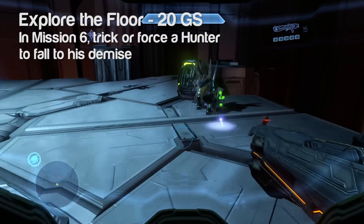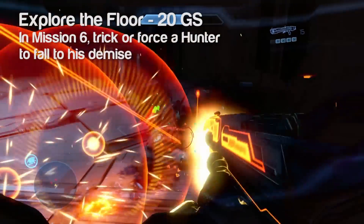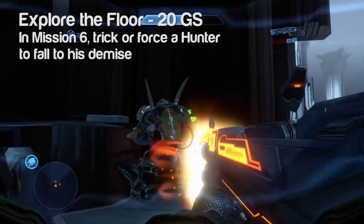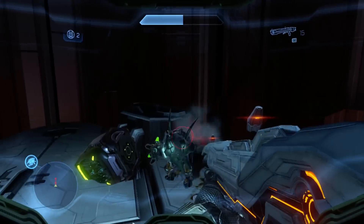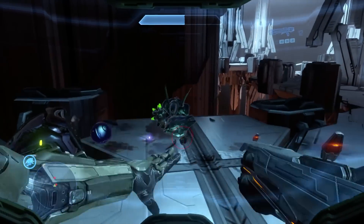Towards the end of the level, there's gonna be two hunters right next to each other. Do everything you can to just kill one of them as quickly as humanly possible, so you can focus all your attention on the second one and release your inner Matador and trick him to fall off the level.